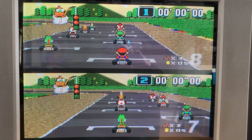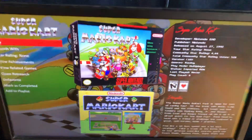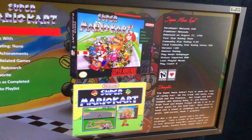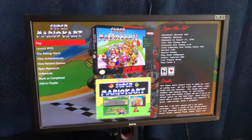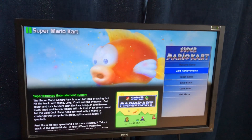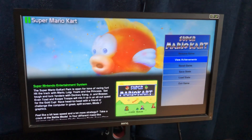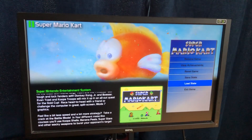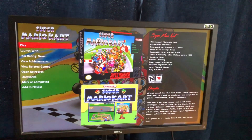It's pixel perfect, looks awesome. This is called LaunchBox — I'm using the premium version called Big Box — and it lets you get a pause menu so you can exit out, save your states, and check out your achievements. I really haven't played this yet so I don't think I have any achievements in there.